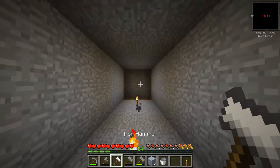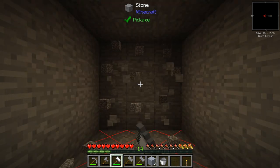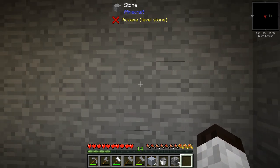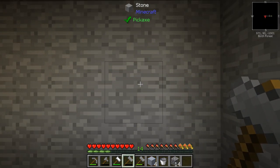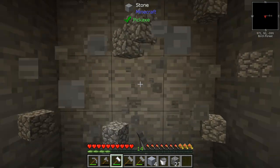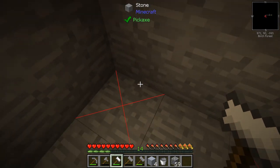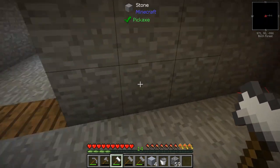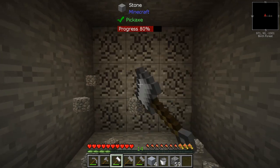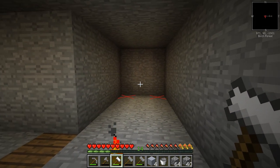We're gonna haul this out — I'm thinking at least three more rows. I'm going to put a torch here. I want to go three wide... how many wide do we want to go? We count on each side to make it even — that's four, five, six, seven, eight, nine, ten, eleven, twelve, thirteen. That looks pretty good. So we'll do five more here, and there we go.